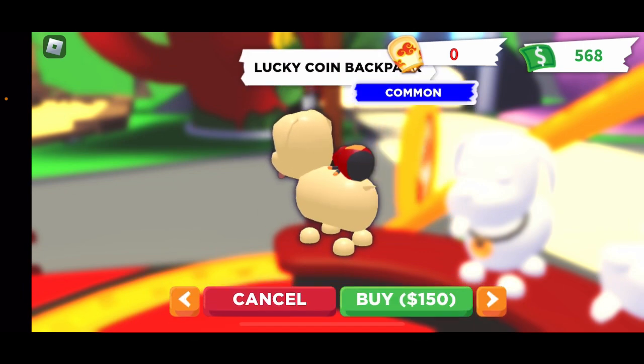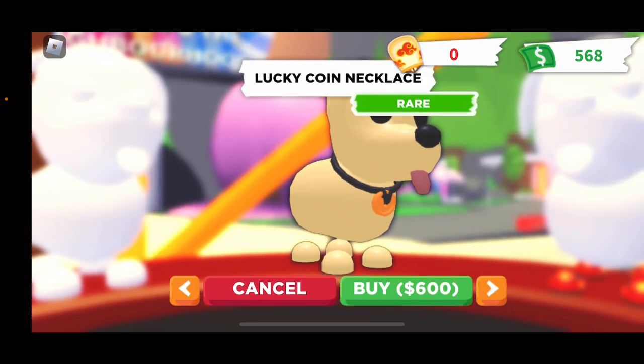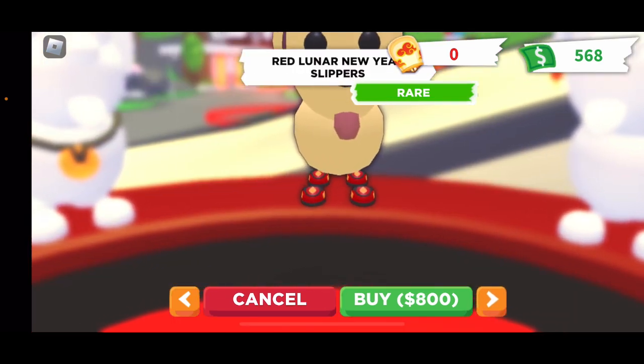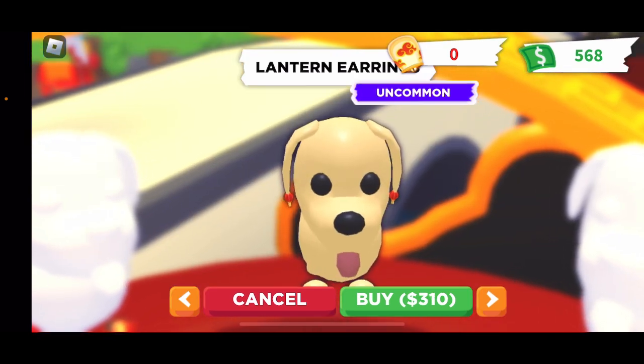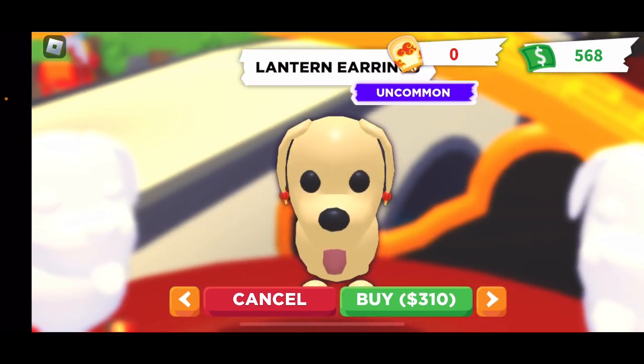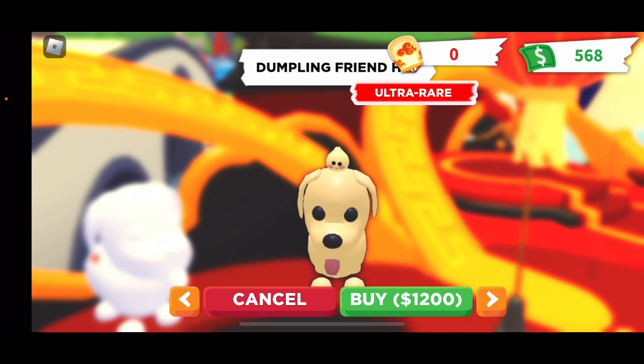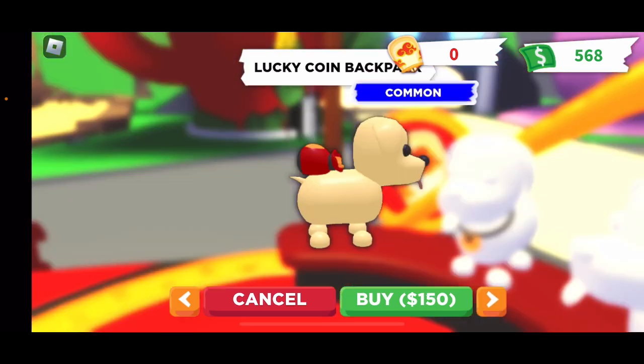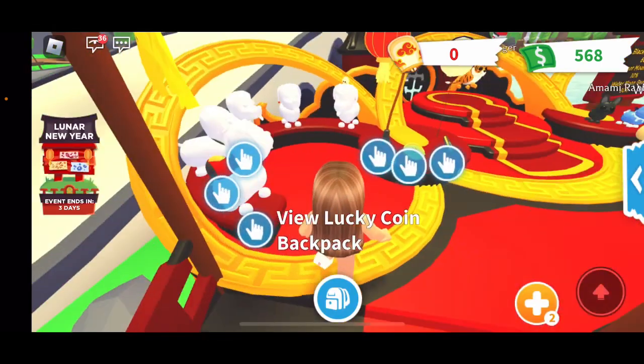You can get a lucky coin backpack which is a Common for 150 bucks, a lucky coin necklace which is a Rare for 600 bucks, red lunar new year slippers which are a Rare for 800, lantern earrings which are an Uncommon for 310, and a dumpling friend hat which is an Uncommon you can get for 1200 - that's the pet wear.